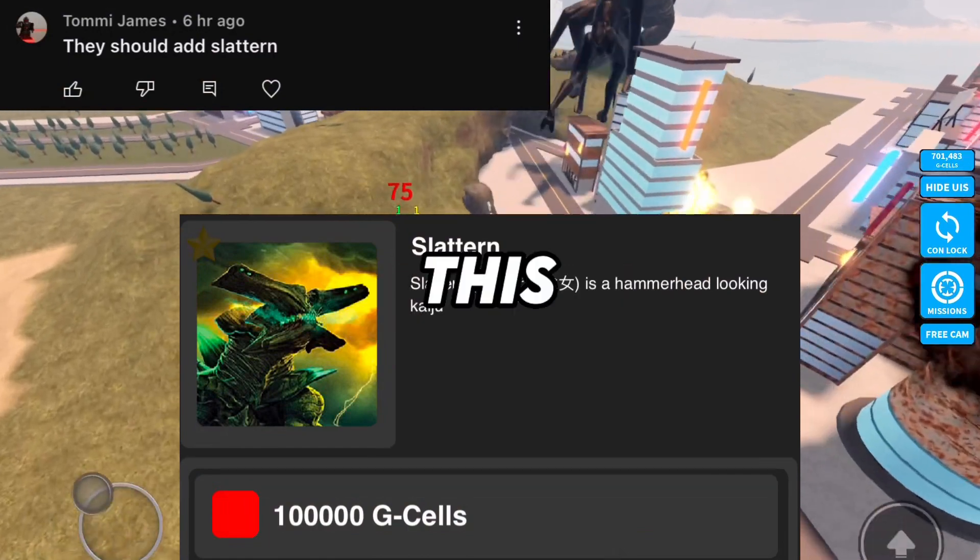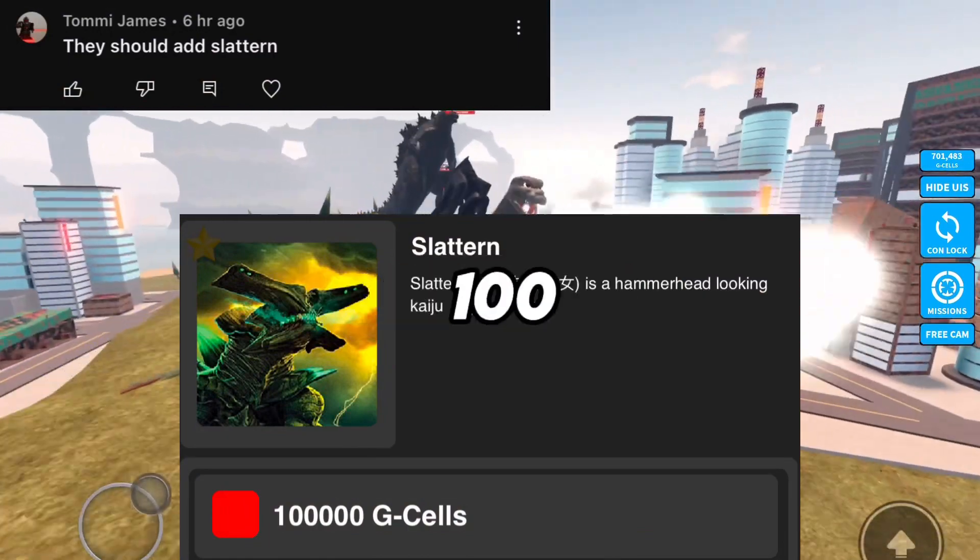Number 5: Slatton. This hammerhead-looking thing should be 100 kg cells.